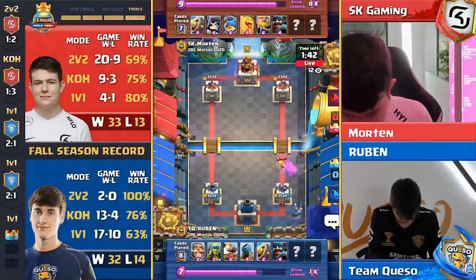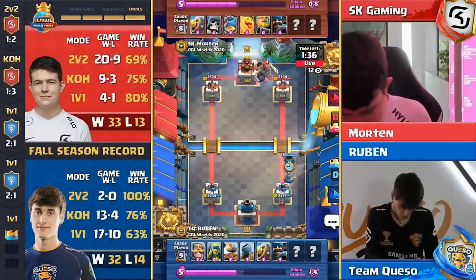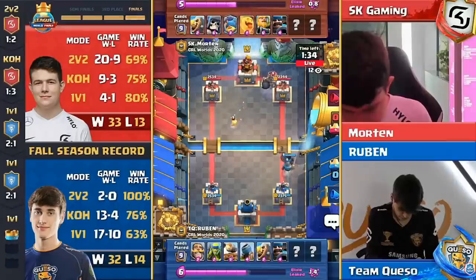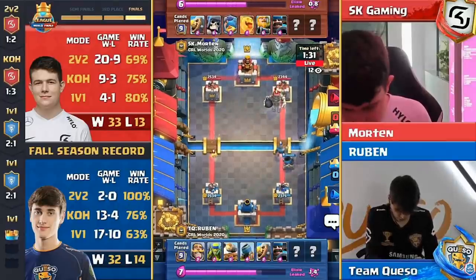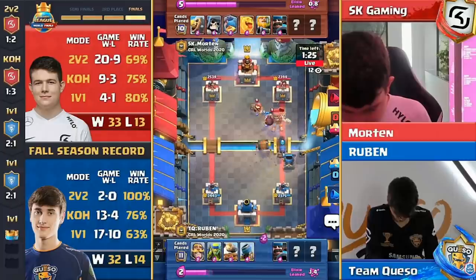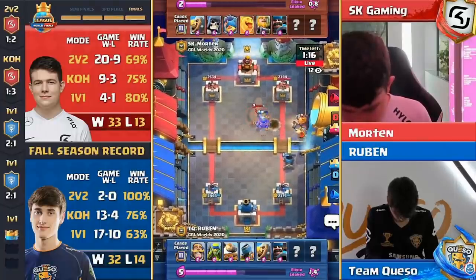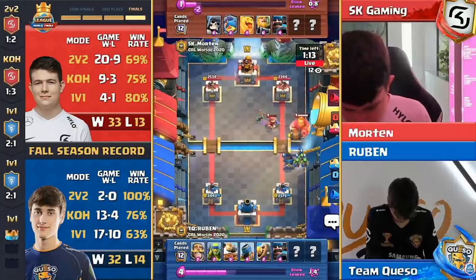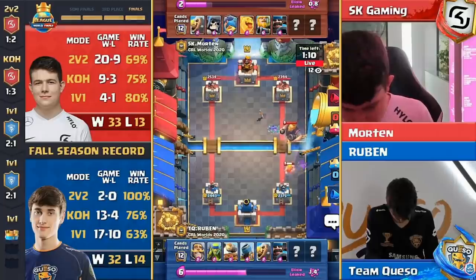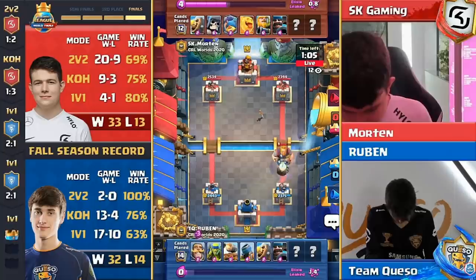Has to make sure he has the proper counters for the graveyard when it comes in. That barb barrel from Morton came out a second early — not taking off all three spirit goblins, allowing only one hit instead of two. A slight misplay, uncharacteristic from Morton. Bar barrel in on the giant skeleton, cannon cart trying to get through but the fisherman keeps it off its wheels. Good royal giant placement — using it to get on top of that mortar this time, getting a couple of shots out. 1867 on the right-hand side on Ruben's lower tower.